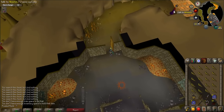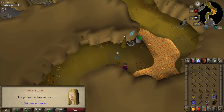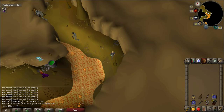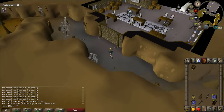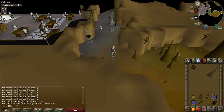Once defeated, open the door to the north and talk to Wynelda. A cutscene will occur and she will teleport you to the other side of the lava pit. Continue walking north until you come across a brick wall. Click on the wall to push it open.